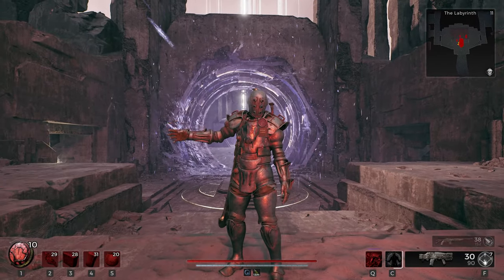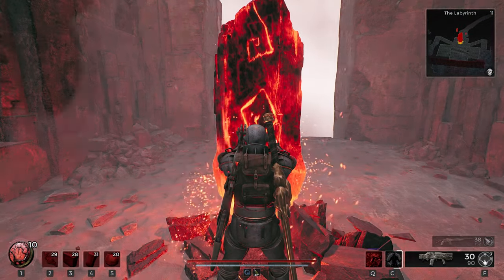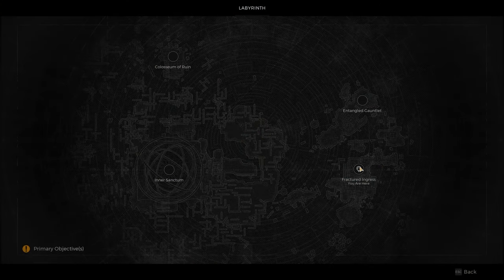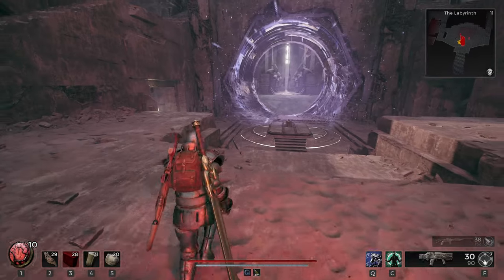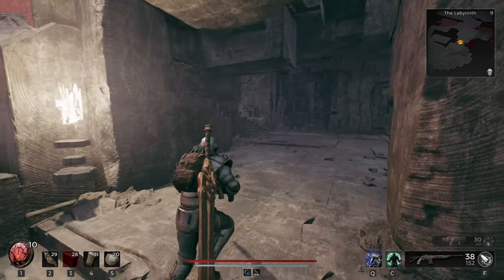Welcome to Remnant 2. I found a couple of ways you can farm an unlimited number of Corrupted Lumenite Crystals even when running solo, because unfortunately the best way to farm Lumenite Crystals and Simulacrums fastest is using a glitch with a group. But if you don't have a group or prefer to farm solo, these two methods are the best I found so far.